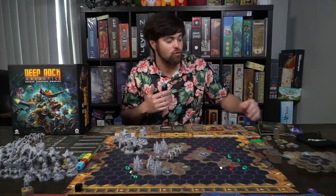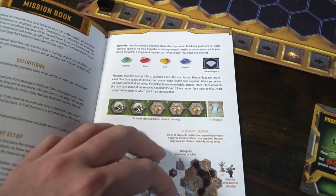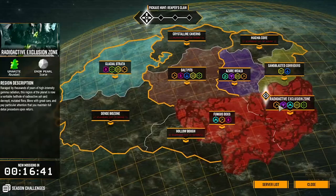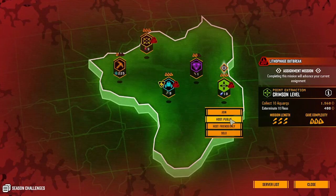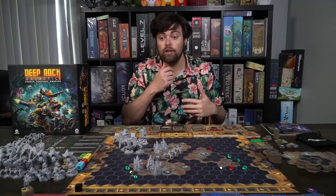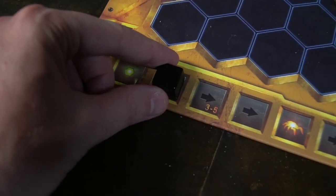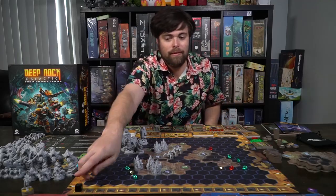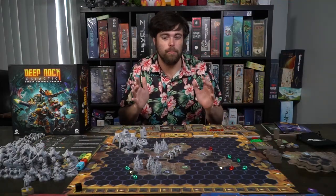You'll also need to choose a mission from the mission booklet, which has 14 different missions, and you can also design your own. If it's your first time, select mission number one. You'll also select the difficulty — the hazard level — from one to five. Based on difficulty, things will happen in the game, and the track will move faster, making the time frame to complete objectives shorter.